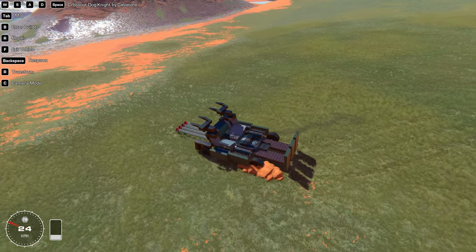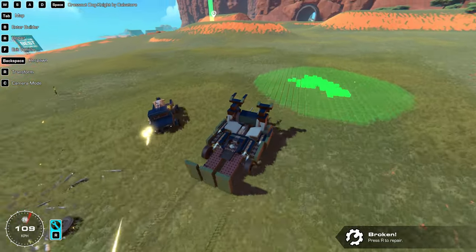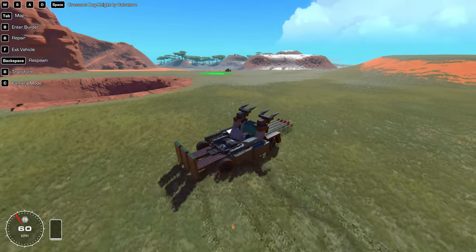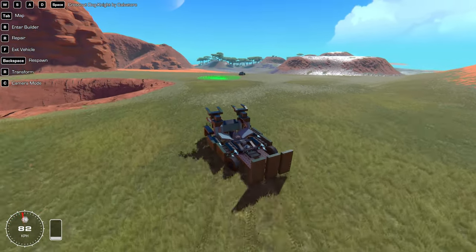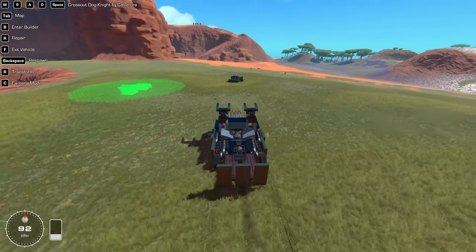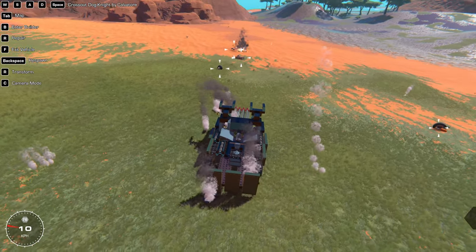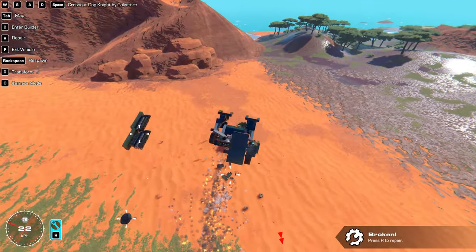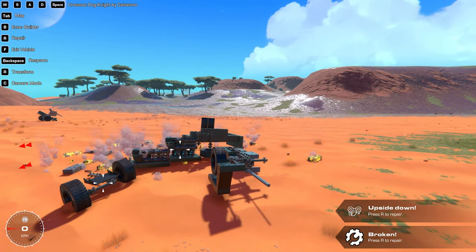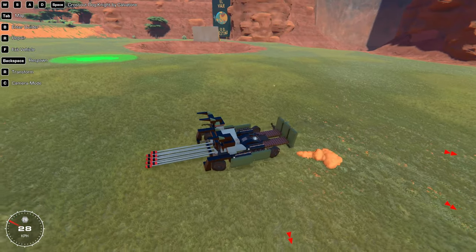We set up a new target. We have space bar for boosters — we're a boosted lance build! We need to repair. If you've ever played Cross Out you know why this is so funny. The steering is awful, but it actually feels really like Cross Out when driving a boosted car. This one is so much fun — I love both Cross Out and Trail Makers.